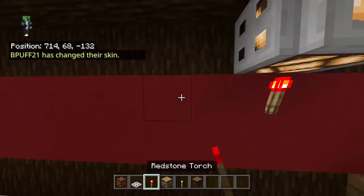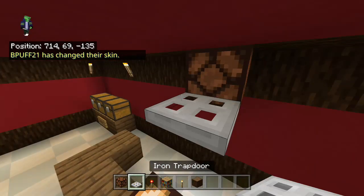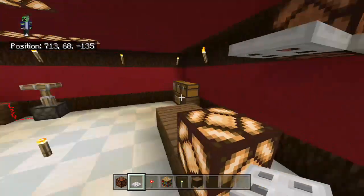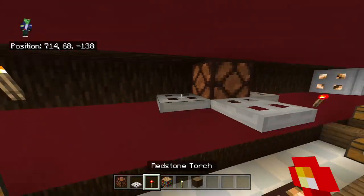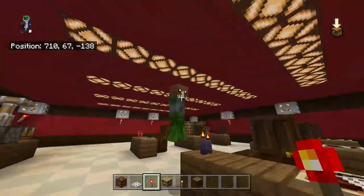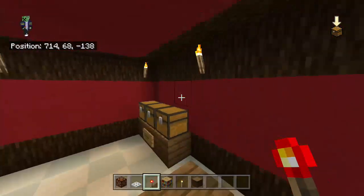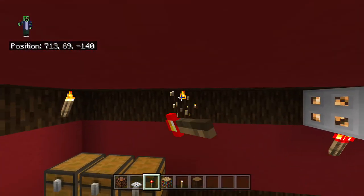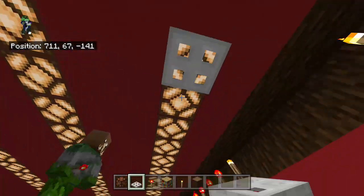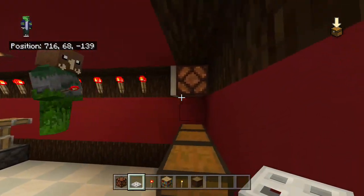We're good on time right now actually, really good on time. I like the redstone lamps in the roof — it lines up pretty much perfectly, barely but pretty much. It actually looks like classroom lights too! My school has some classroom lights but different ones.